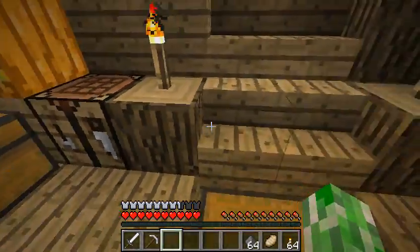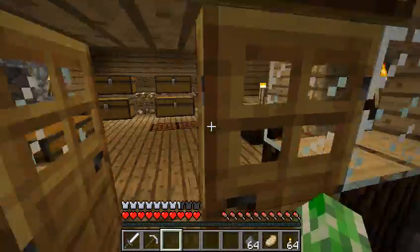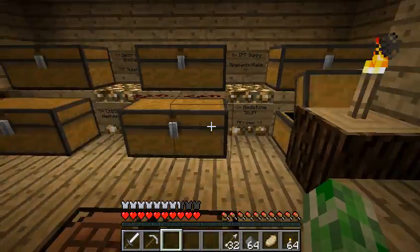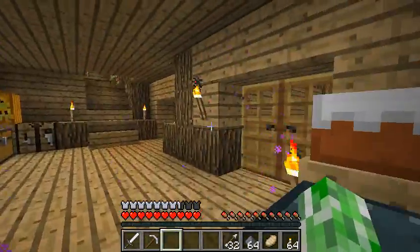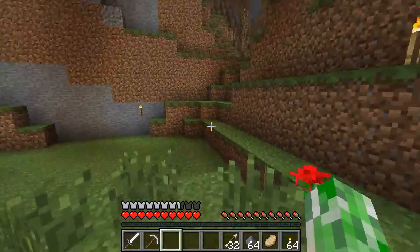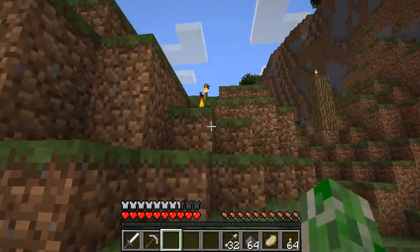I need a bowl — I've got bowls down here in the storage room. I don't have a bowl — where are my bowls? I've got one — oh, at the base. That was a bit of a bad turn of events. I'll meet you back at the base.